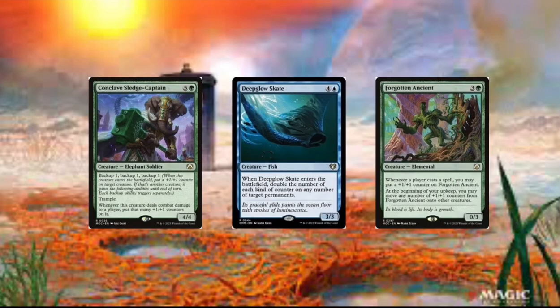Then we also got Forgotten Ancient, and this card's also pretty good because whenever a player casts a spell, you put a +1/+1 counter on it. And players can cast on a rotation back like 10 spells, so if you can get like 10 +1/+1 counters laying in the game each turn, that can be really good.